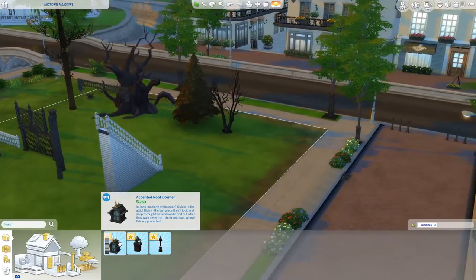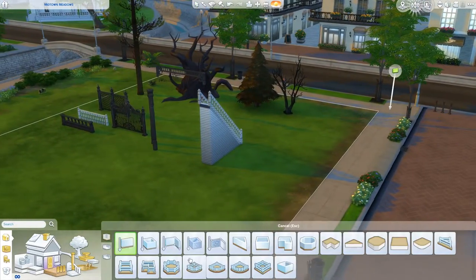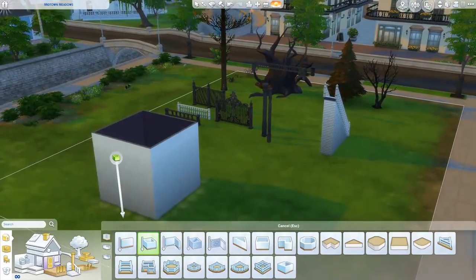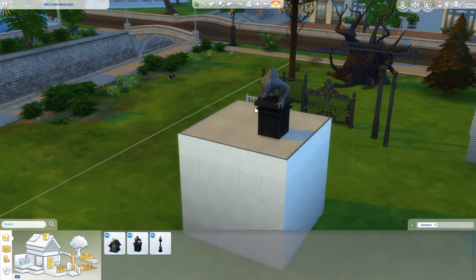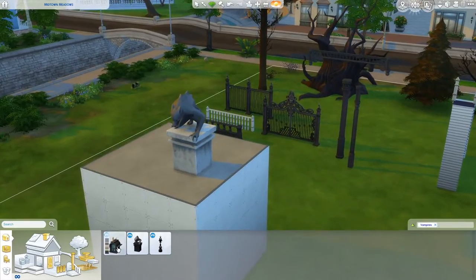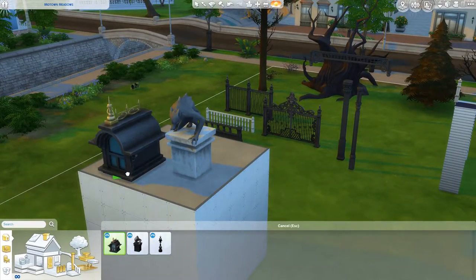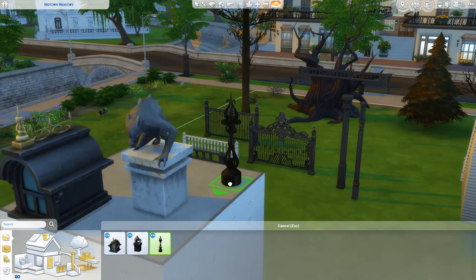And then last but not least we have three brand new roof accessories. We have the werewolf gargoyle to go on roofs, and then we have this window roof dormer, and lastly this roof vent.